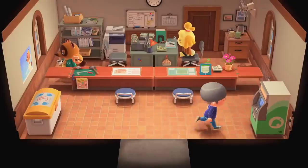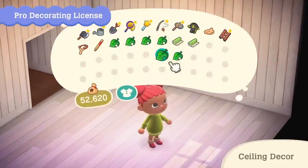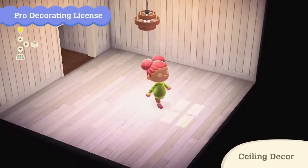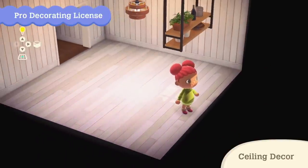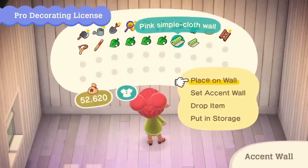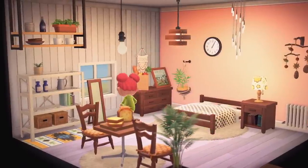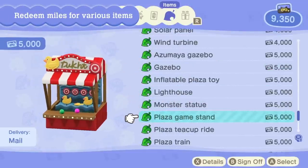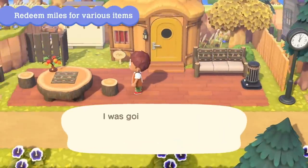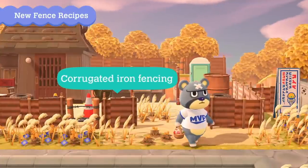We also have new Nook Mile redemptions. I've loved the Nook Mile system as a tool to educate players on different activities, but long term, Nook Miles become pretty worthless — you really just use them for Nook Mile Tickets. While villager hunting is great, I'd still like other rewards. They're totally revamping it with new items and new abilities. The new items we've seen look so good — I'm ready to buy them and take them to Reese and Cyrus and see all their customizations.